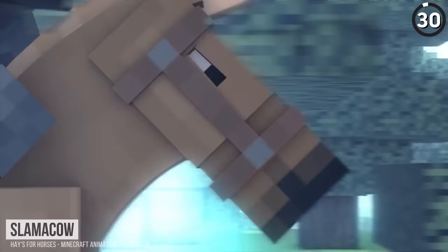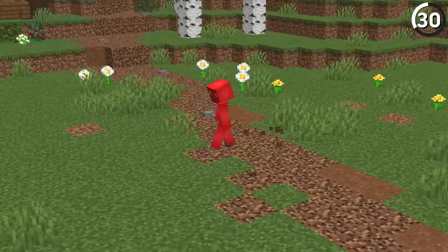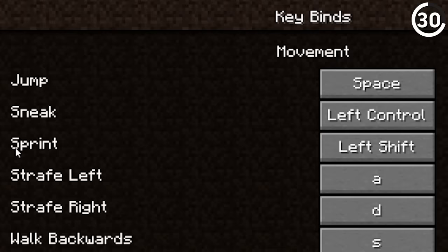Back in 2012, we didn't have horses or elytras, so running was the best way to get around. But even then it wasn't a perfect system, because back then you had to double-tap the walk key to actually sprint. We wouldn't get a dedicated sprint button until it was added in 1.7.2.